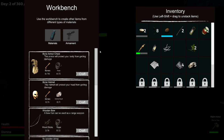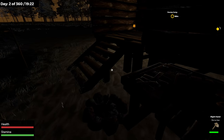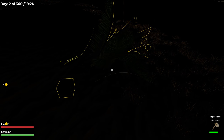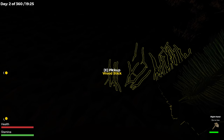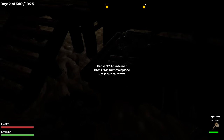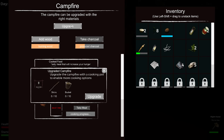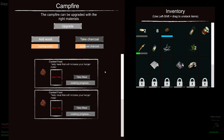I need to put some sticks in the campfire and light it. It's dark. Produce charcoal — add wood. The campfire can be upgraded with the right materials. An upgraded campfire with a cooking pot enables more cooking options, but we need a bucket for that.